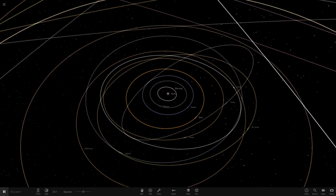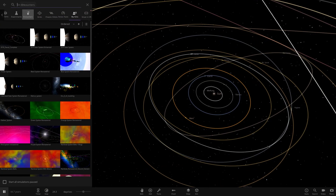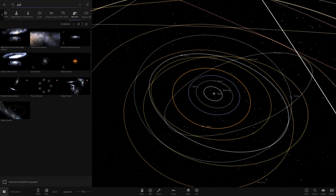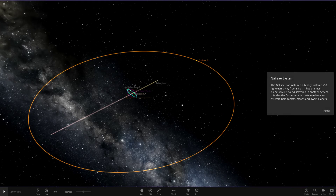Now that's all out of the way, let's get into today's system. We've got one system from the user 'The Lost Probe' on Discord — a massive thank you to them for sending this in. They've also sent me a text document to read along with it. This system is called the Galisei system, 1758 light years away from Earth.